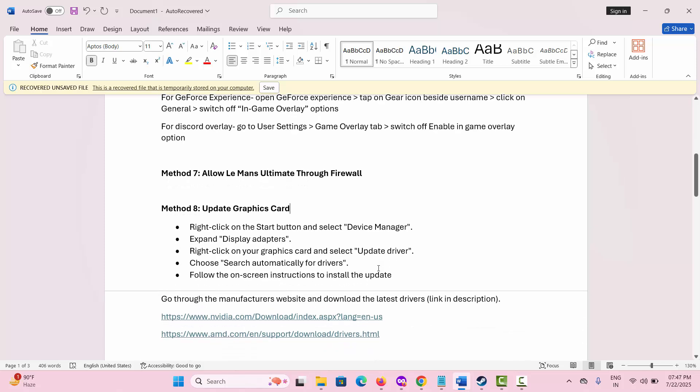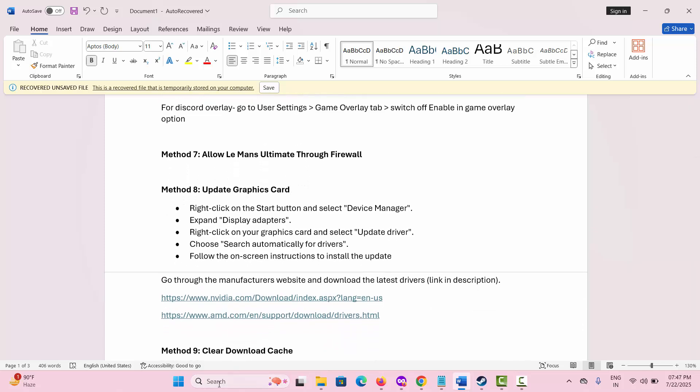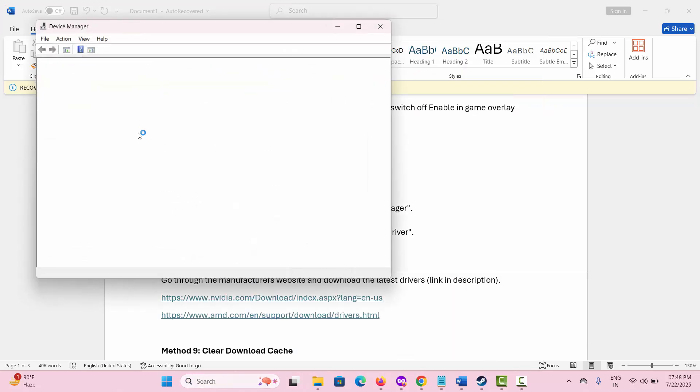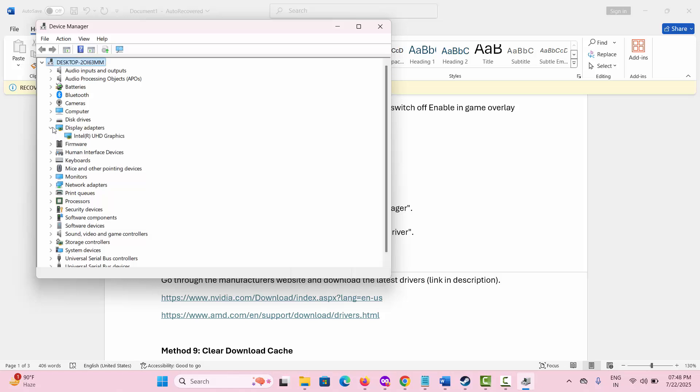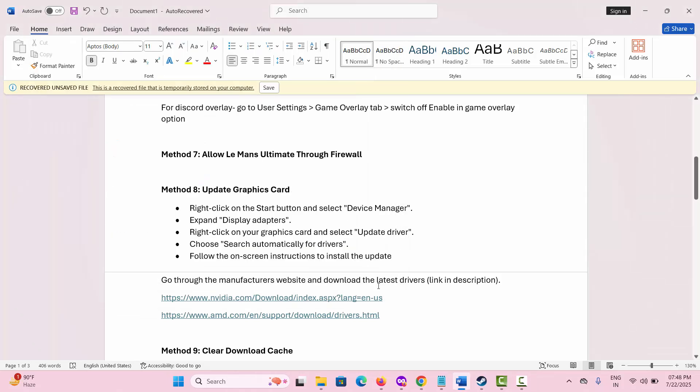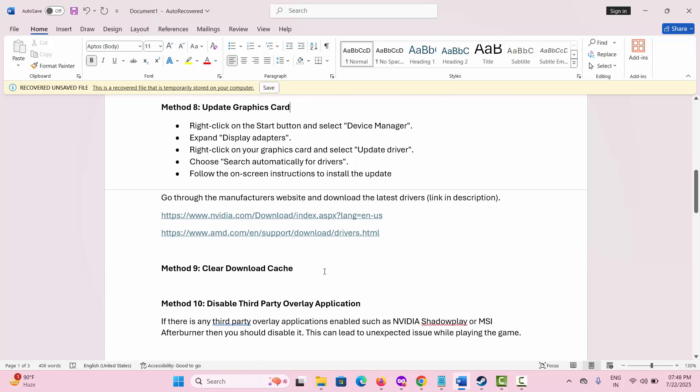The next solution suggested is to update your graphics card driver. For that, go to the search option and look for Device Manager. Scroll down, expand Display Adapters, right-click on it and click Update driver. Then click Search automatically for drivers — this will find and install the best available drivers. After this, try to launch the game. You can also use the link in the description to download the latest drivers directly.